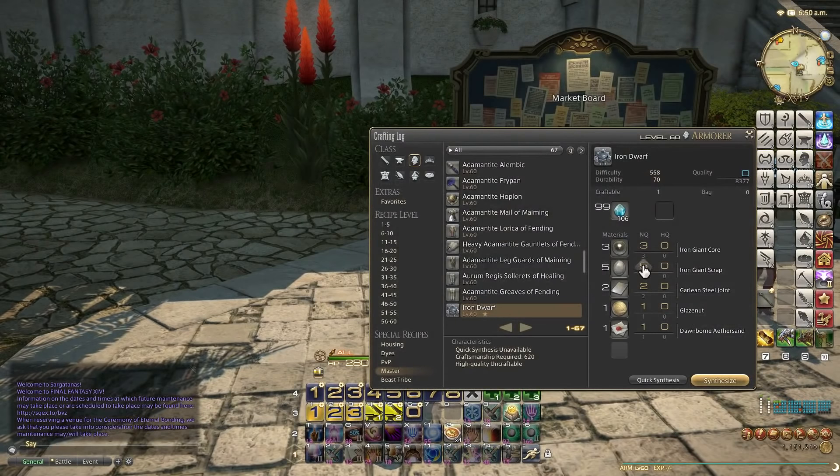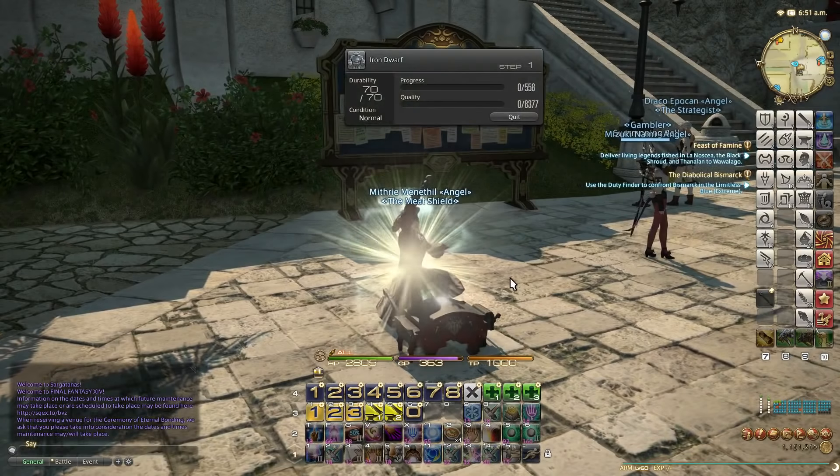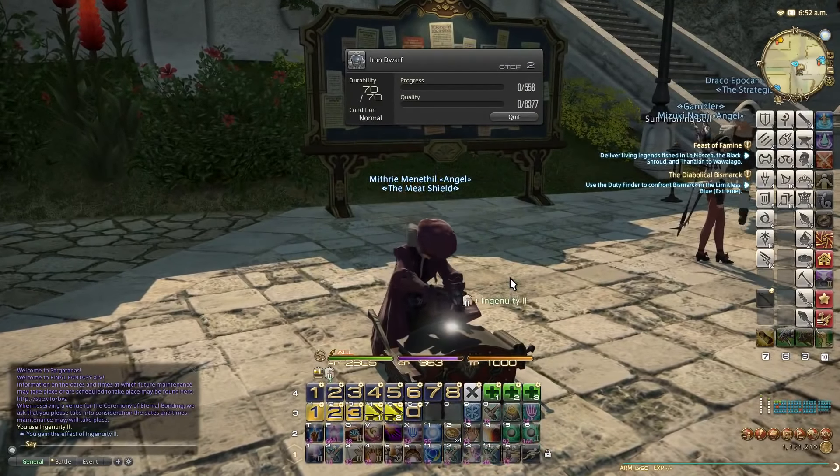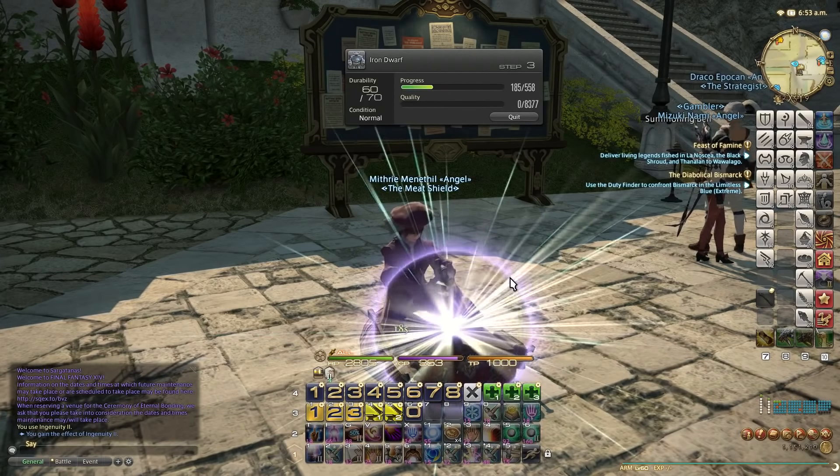The Iron Dwarf is a one-star level 60 craft. The materials are expensive to make but it's the easiest thing in the world - getting the materials is what's very hard. I'm just going to do Ingenuity 2 and then Careful Synthesis 2 to get it made.